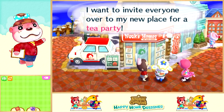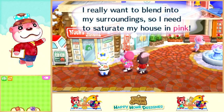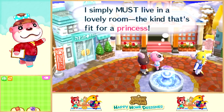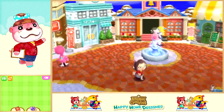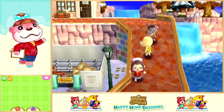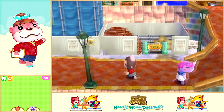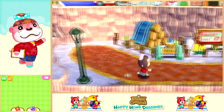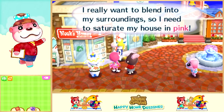So we have Tia — she wants a tea party. Flora wants her house to be surrounded in pink, which kind of sounds like a nightmare. And Cookie wants a princess room. We already did Colton's house. There are all these empty spaces we can eventually work on, and one character wants a vacant lot as a house, which is pretty sad. So we're going to skip her for now.